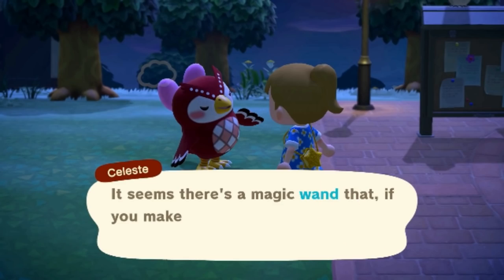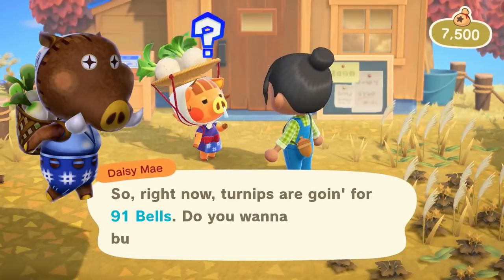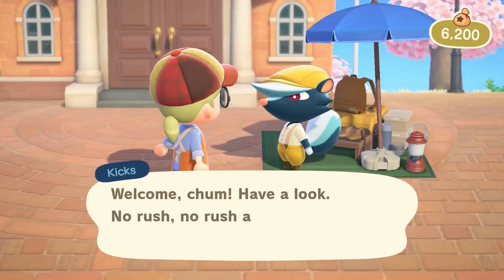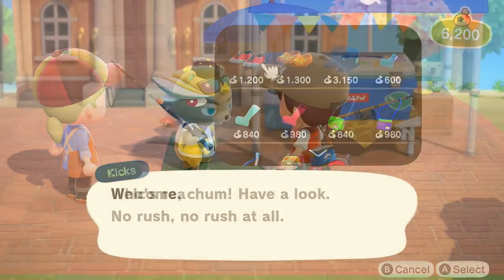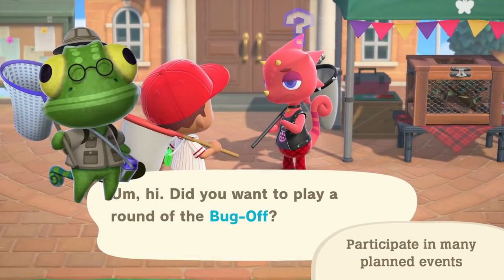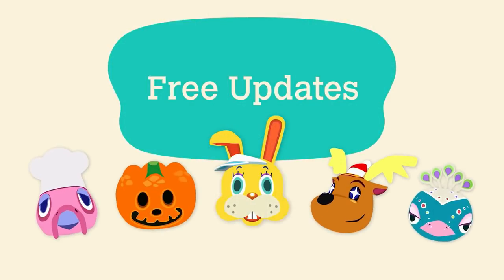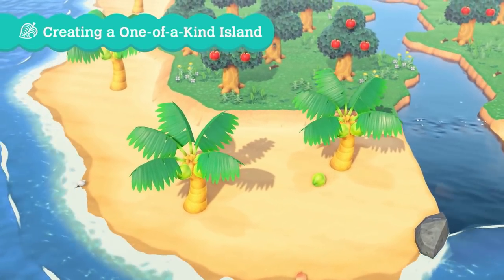Let's go quickly through some of the returning and new characters: Sahara, Daisy Mae who's replacing Joan as the turnip saleswoman, Kicks who now also sells satchels and bags, CJ who replaces Chip for the fishing tourney, Flick who replaces Nat for the bug tourney, Zipper T. Bunny, Jack, Jingle, Franklin, and Pave. A few shots later, we see a brand new fully metal shovel.